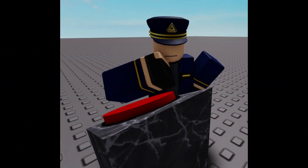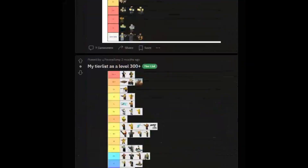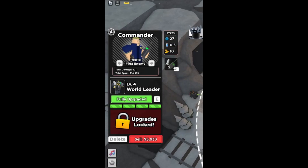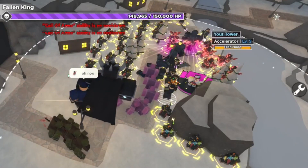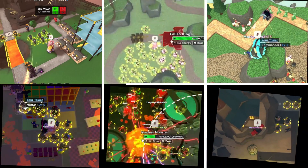Commander is essential if you want to win any game mode with any challenge. Using Commander feels like pressing a button that just makes your towers better, which is why it's so high up in some tier lists. It kinda is just pressing a button to make your towers better. There are so many situations in this game where Commander is needed to get a better time and even get past a wave.